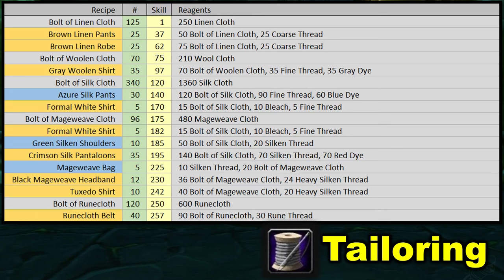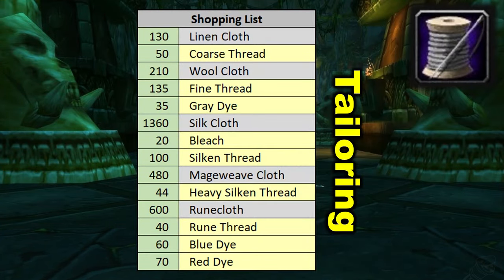Then we move on to five mage weave bags — another filler, but one people will probably buy, so you're probably not losing too much money. That gets you up to the black mage weave headband level at 230 skill. We're crafting about 12 of these to get to the tuxedo shirt level — that one is a recipe from a vendor. If you can't get your hands on it, just craft more black mage weave headbands to 250, which unlocks the final stage: rune cloth. We make a bunch of bolt of rune cloth and then rune cloth belts. The 40 rune cloth belts might get you to 300 tailoring — if not, craft more or start other advanced tailoring recipes. The full shopping list for tailoring shows the majority of different items coming from vendors in threads and dyes, but we'll need a hefty amount of cloth — linen, wool, a tremendous amount of silk, and a decent amount of mage weave and rune cloth.